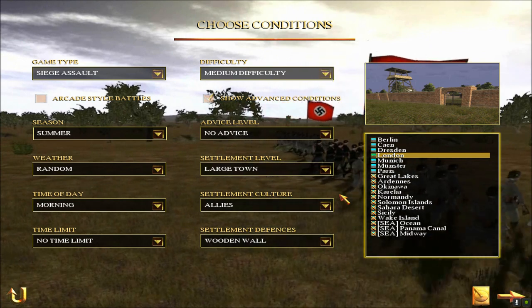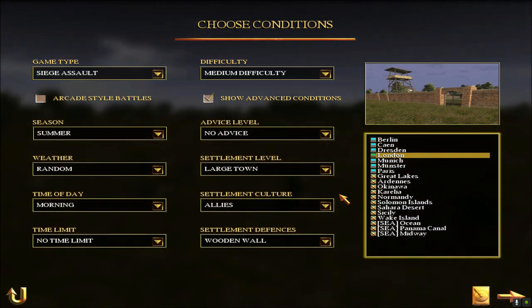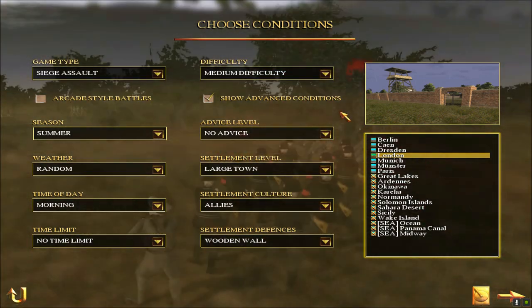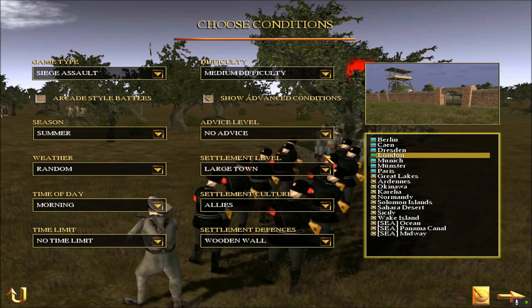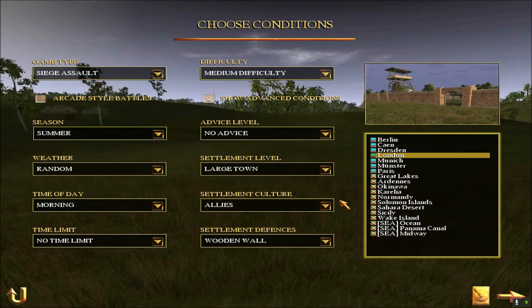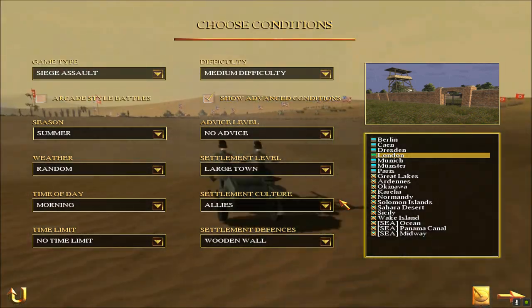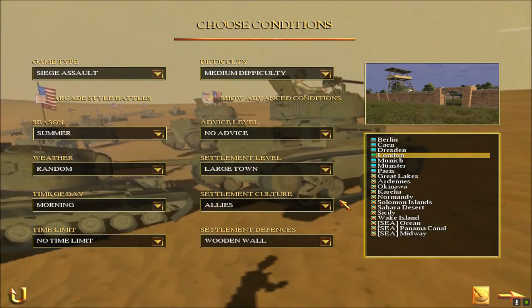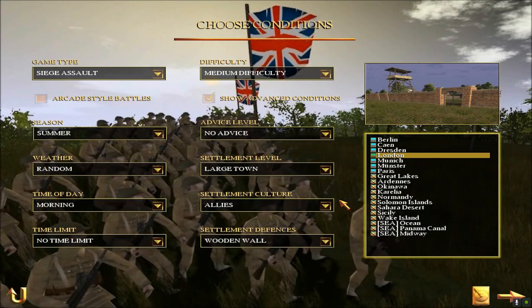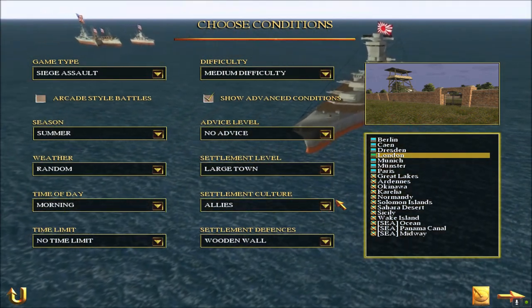I also tried the European campaign and it seemed stable when clicking end turn, but I haven't finished a full campaign in the 2.0 version. I'm worried the main campaign will be unstable and crash at the same turn every time you reach it, which would make the campaign unplayable. If one campaign is stable we'll play it; if both are stable we'll play both.